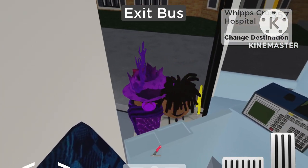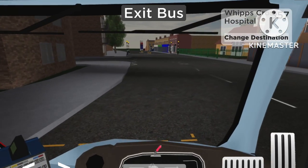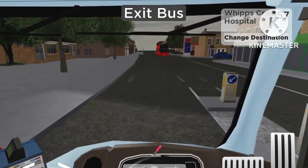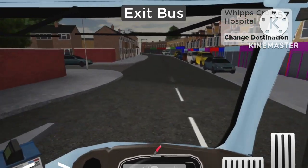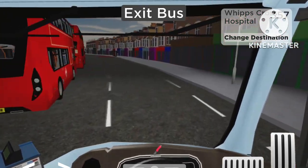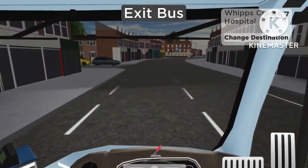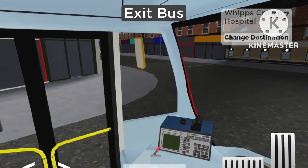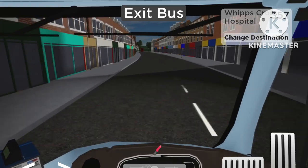I don't think I've ever driven into Whipps Cross Hospital before, like on the 357. I really should check out what's really there if we manage to get there. I think we've dodged this bus stop - a lot of people just stop there anyway. But we're making a left turn here and dodging the Stagecoach depot, so we'll see everyone spawning there. We're going this way instead, where it goes towards Whipps Cross.